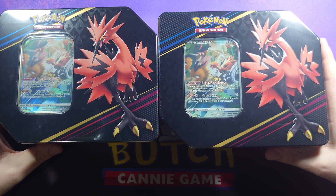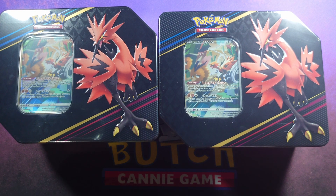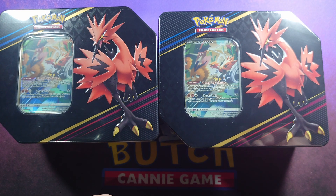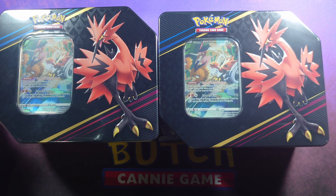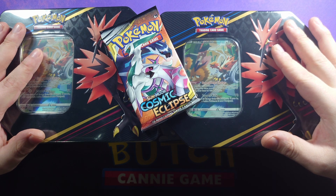You're back with Butch Kennagame and today we have two of the Galarian bird tins — the Crown Zenith ones in American style because they have five packs and the wee slanty bits. Not only do we have ten packs of Crown Zenith, I'm also going to open up a pack of Cosmic Eclipse because I had three of these, so there'll be three videos on these tins.